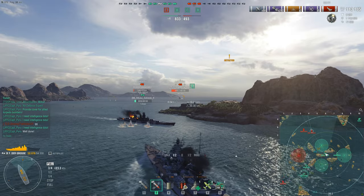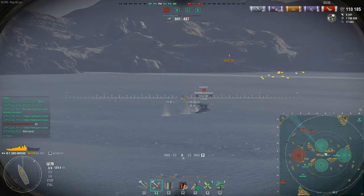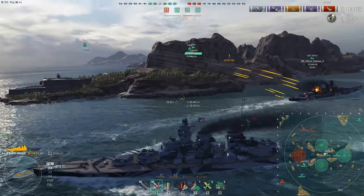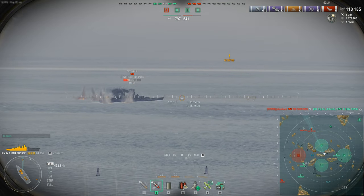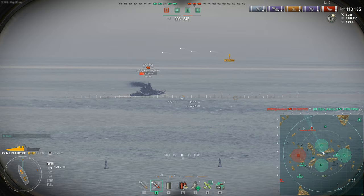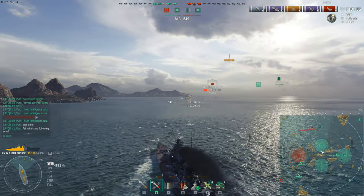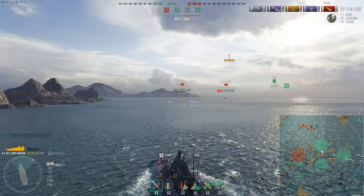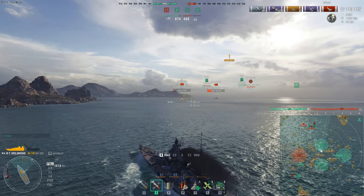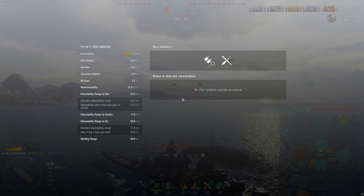If you're grinding through this ship right now, you're in a lot of luck compared to before — I cannot state enough how much better it is today. It still has its flaws: the massive broadside, the massive superstructure that eats pens for 15k from every angle, plenty of deck space to start fires. But you have a better set of tools to deal damage. Is it still the worst tier 9 battleship? I do still agree with that. The other tier 9 battleships are a lot better, more fun, and less frustrating. But the FDG has its moments.